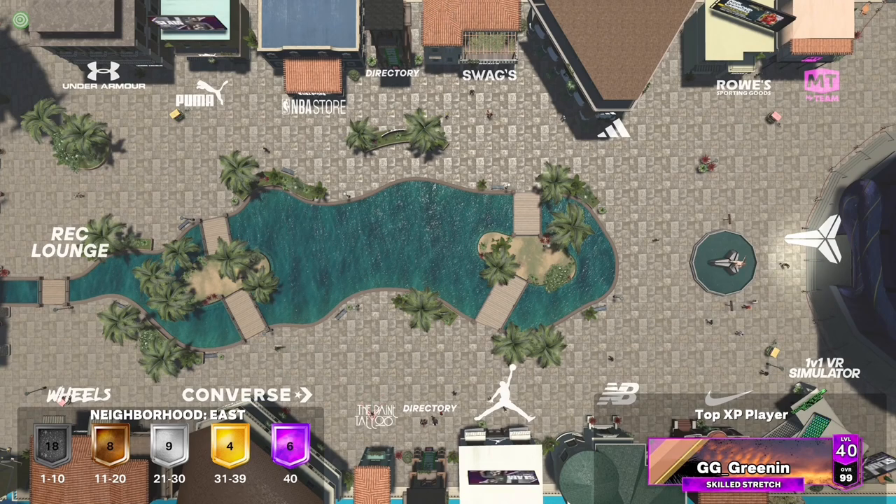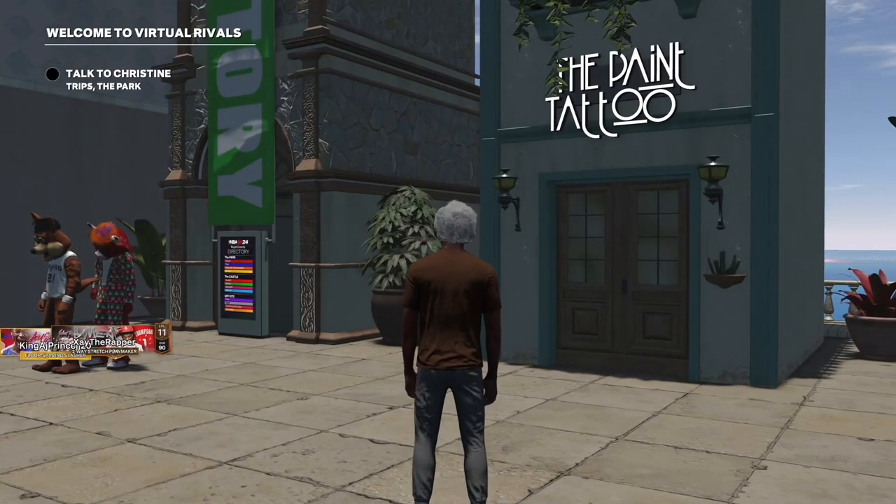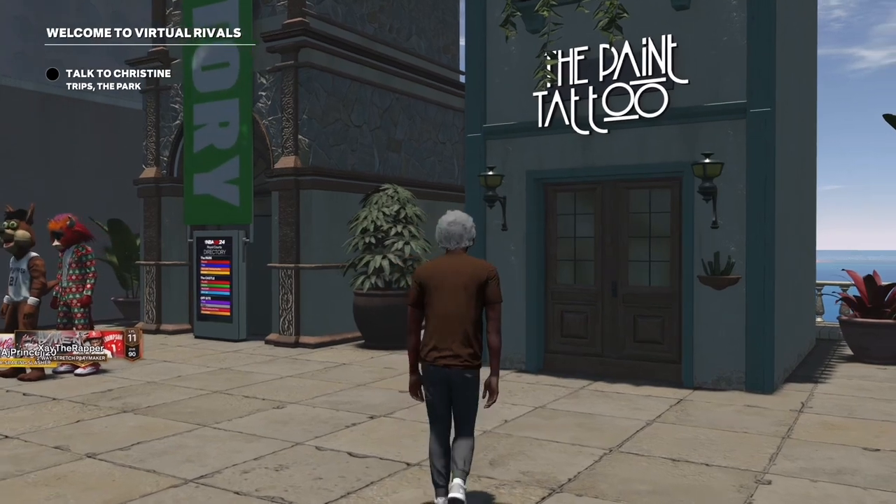To start off the video, I'm gonna show you on the map where the tattoo shop is. It's right next to Converse, right next to the directory, and pretty much you want to go to the pink tattoo shop.